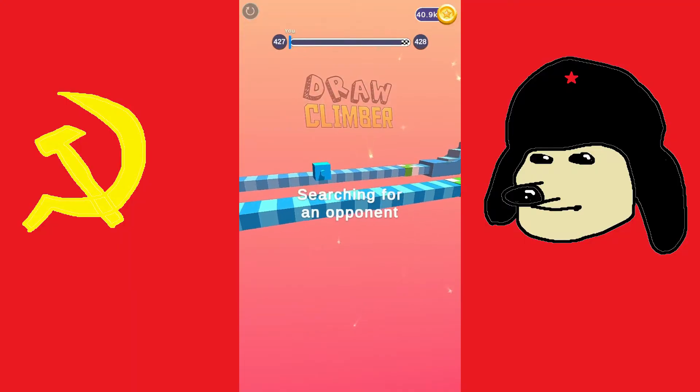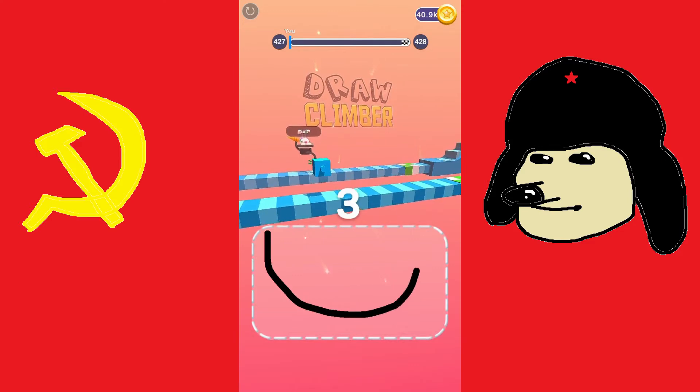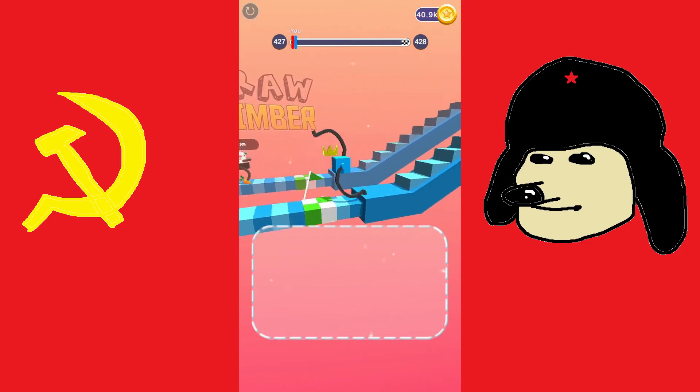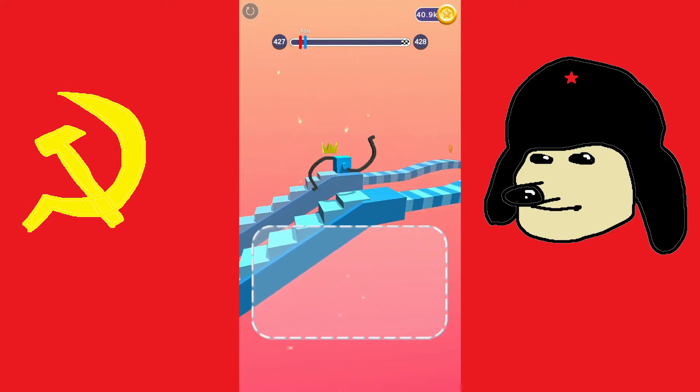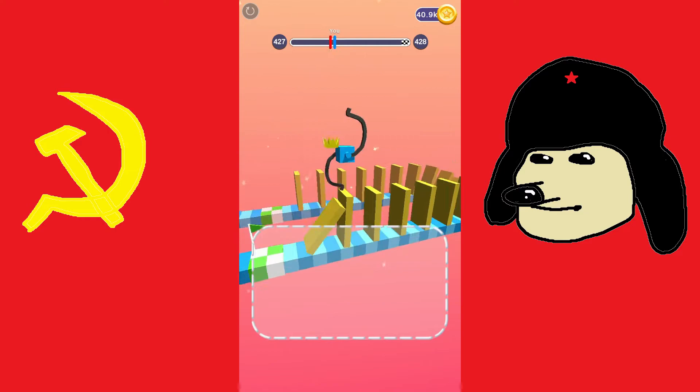Draw Climber is a visually appealing little exercise in time-wasting. The main gameplay loop is to draw different shapes that your square man uses as wheels to get past an obstacle course into the finish line. You're encouraged to experiment with different shapes to see which ones are the most optimal at getting over obstacles, which is fun at first.